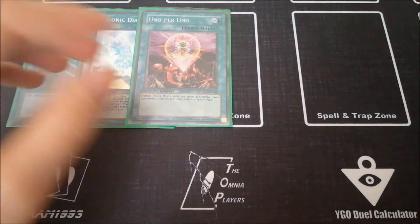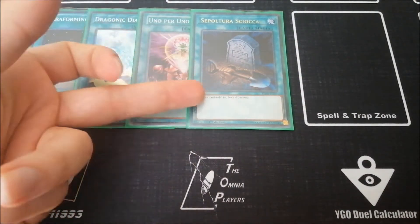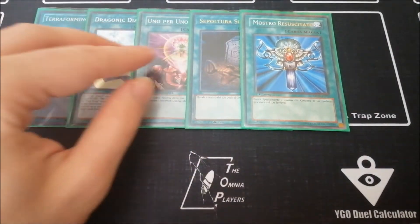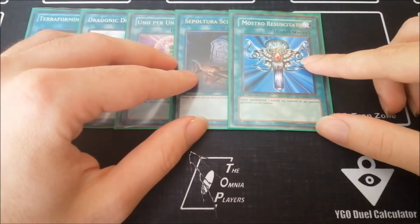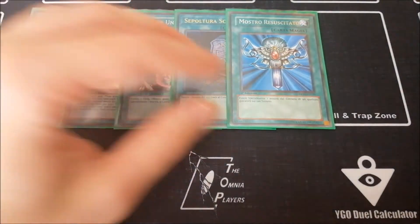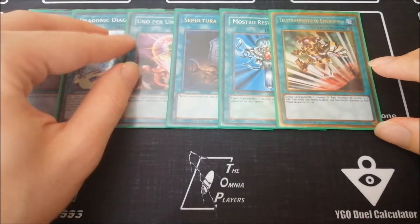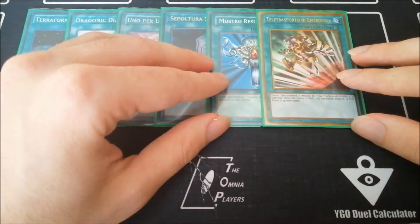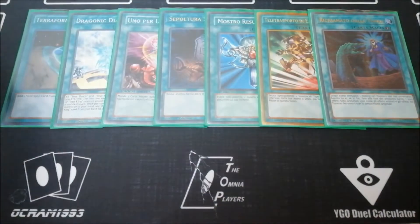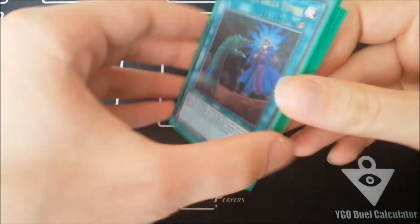The one Foolish Burial, which acts as another Miscellaneousaurus. The one Monster Reborn, because you can reborn any of the opponent's hand traps to get a tuner on your side of the field — like Ash Blossom or Effect Veiler — and that's really effective. The one Emergency Teleport as another way to get your tuner and enable the Halqifibrax play. And last but not least, the one Called by the Grave to get rid of opponent's hand traps — a really strong card.